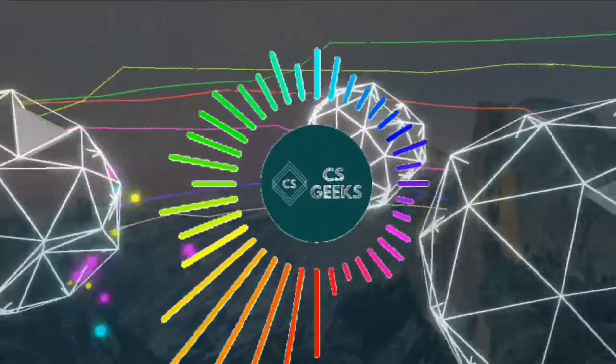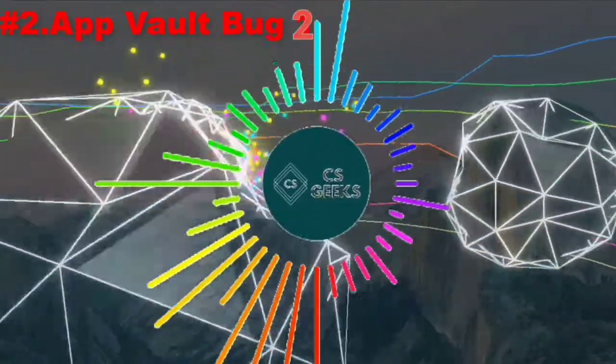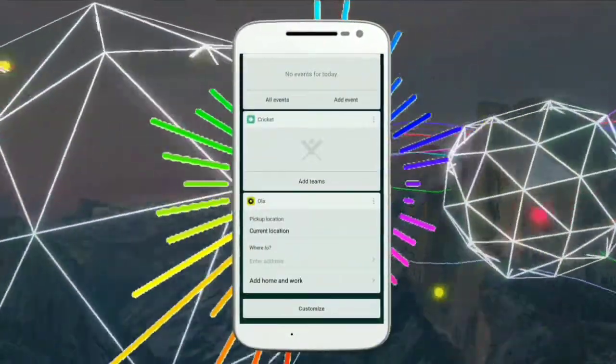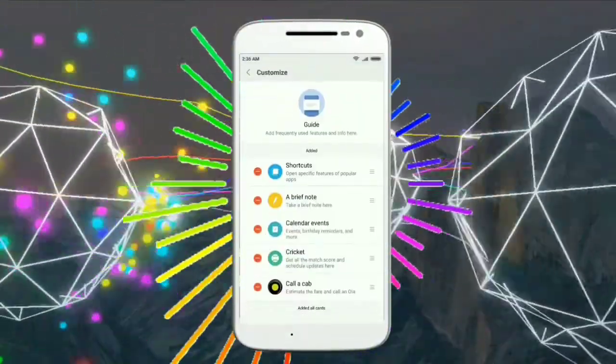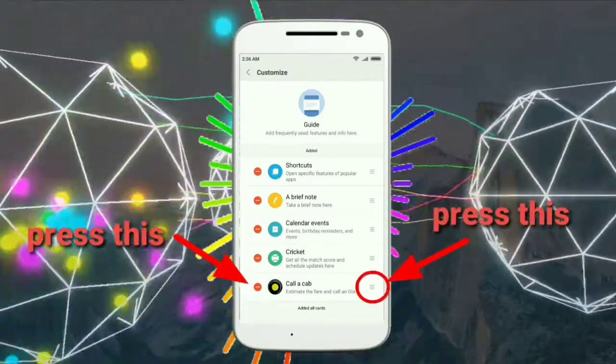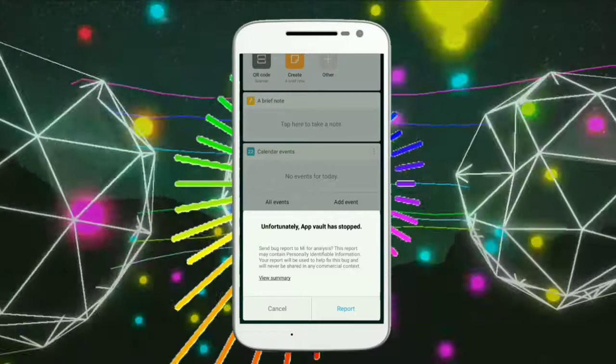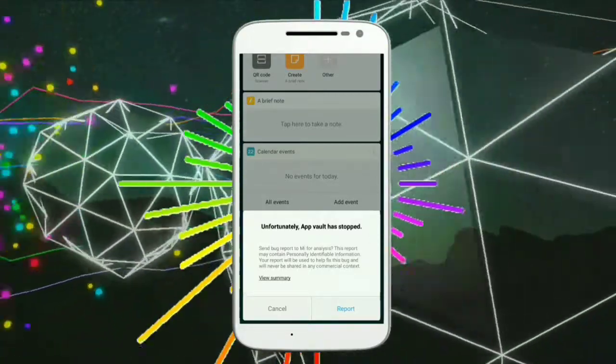Let's head to the next one, which is App World Bug Number Two. Again in the Customize option in App World, just hold the minus symbol and this button simultaneously, then release both buttons, and App World will stop working. This bug is also not fixed yet.